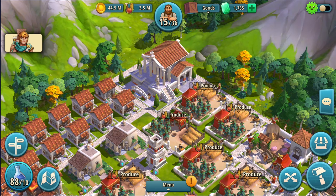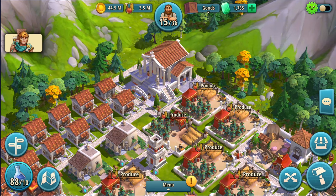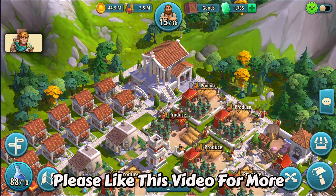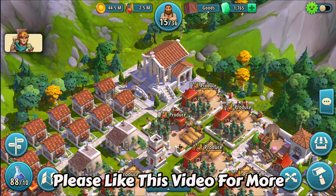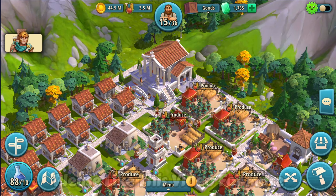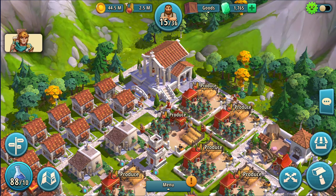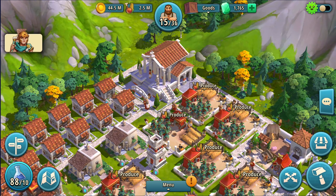Greetings and welcome back to Rise of Cultures — the grinding has been completed. We are now ready to move from early Rome to the Roman Empire. There is but one obstacle in our path, and there he is in the upper left — that's Alexander. Wave to him, because after this we're never going to see him again. He's going to forever be in my inventory and I am never going to use him. I never want to see another wall ever again.